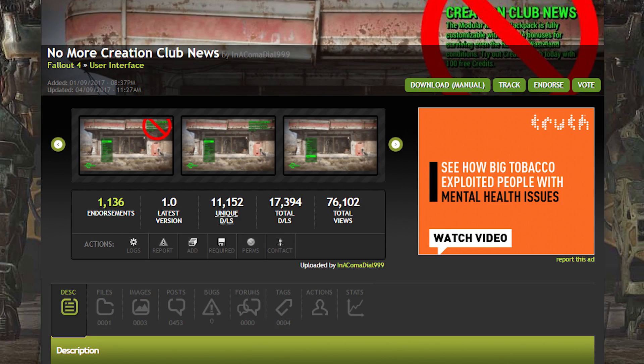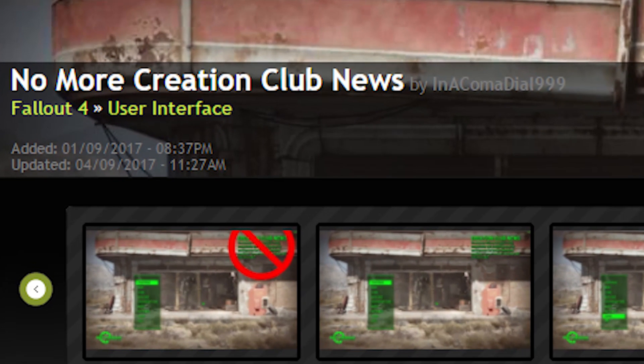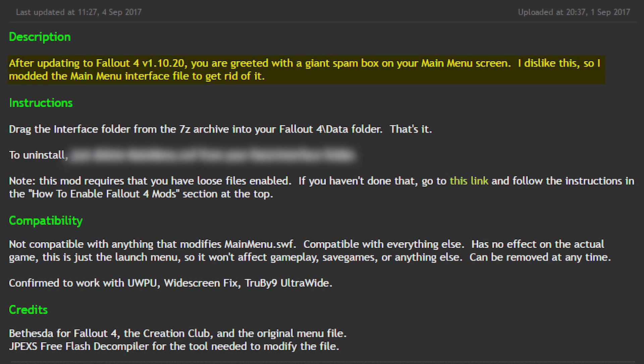Shortly after the launch of the Creation Club, a Nexus modder going by the name of InakomaDial999 created a simple mod to eliminate the pesky spam box. The mod's description reads as follows: "After updating to Fallout 4 version 1.10.20, you are greeted with a giant spam box on your main menu screen. I dislike this, so I modded the main menu interface file to get rid of it."